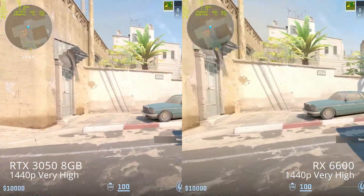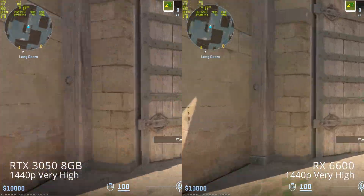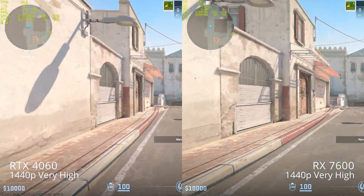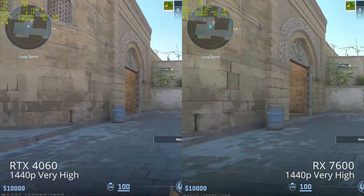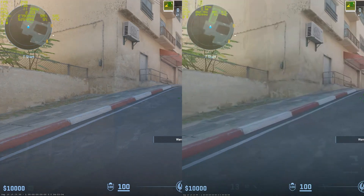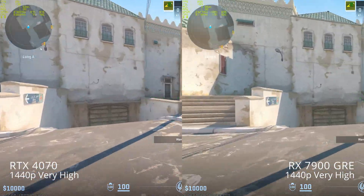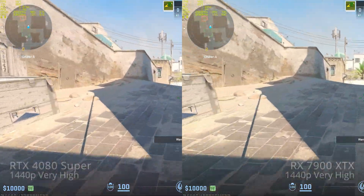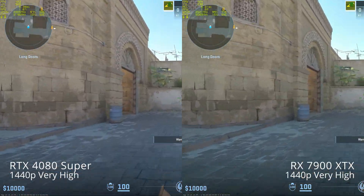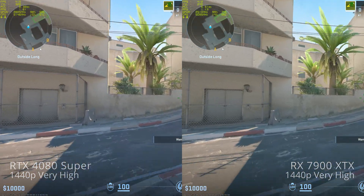Moving up to 1440p — it's more demanding, roughly 75% more pixels than 1080p. The 3050 and 6600 are cruising along. One odd thing I didn't mention earlier: the RX 7600 was actually slower than the RX 6600, which is totally not the way you'd expect. I suspect the game is just better optimized for the RDNA2 architecture rather than RDNA3, or AMD's drivers are better optimized for RDNA2 for this particular game. It makes me wonder if a 6950 XT would actually beat the 7900 XTX or come close to it.